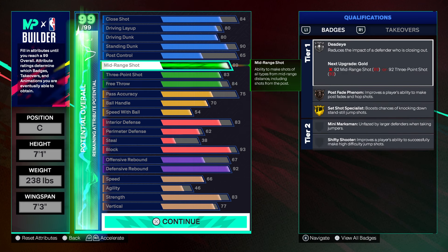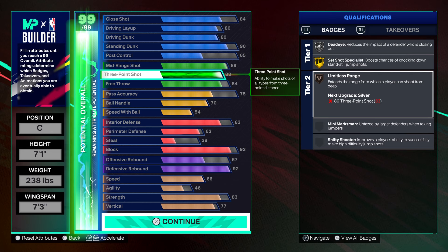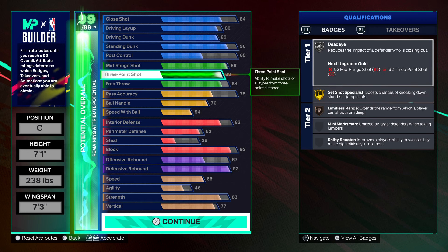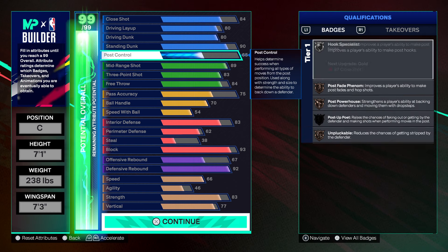For shooting you get gold set shot specialist, silver dead eye, and you actually do get bronze limitless range — and that's in tier two. If you wanted the max plus one perk you could throw that on silver, but I really wouldn't do that. I'd probably max plus one the set shot specialist — that'd be heat. I can imagine you're not gonna only be catch-and-shooting on this build, but there's some heat right there.